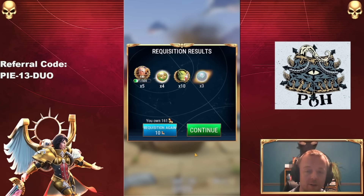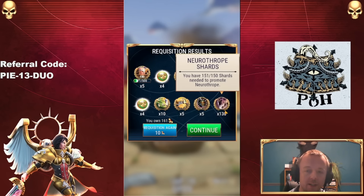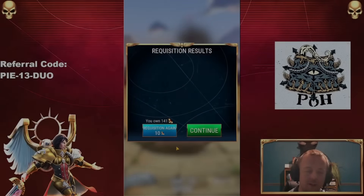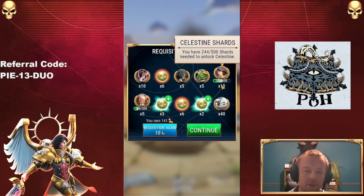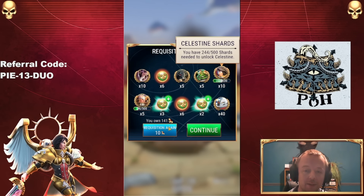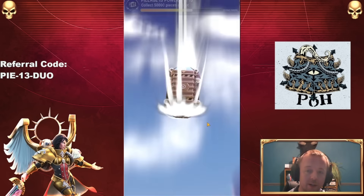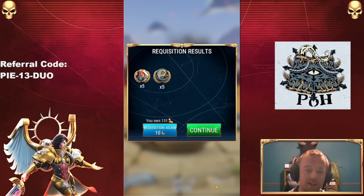You cannot argue with the RNG, because it is an indifferent deity. The Neurothrope can be promoted. I feel like that's the way this is going. Oh, there's another 10 Celestine — it might get me to halfway. 60 ten pulls might get me halfway to unlocking her. That is how ridiculous this is.